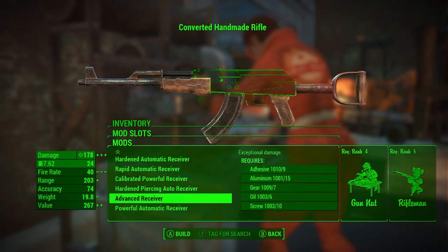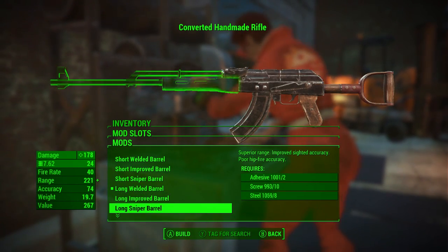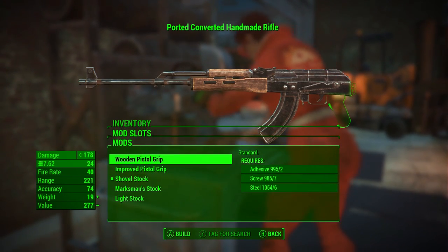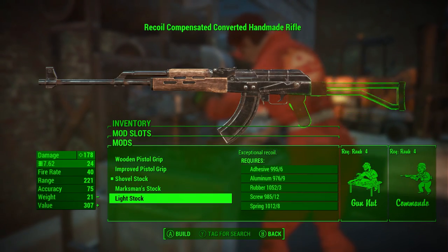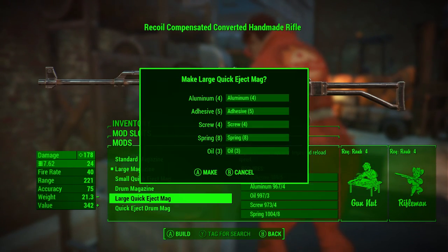First off we're going to upgrade the receiver, and of course the advanced receiver does the most damage, so that puts it up to 178. As we're going through the barrels right here you can see that most of them do vary in size, which is pretty cool. And also these little stocks are pretty cool too — you can actually have a shovel as the stock, which is pretty funny. I actually enjoyed the way they put that in there.